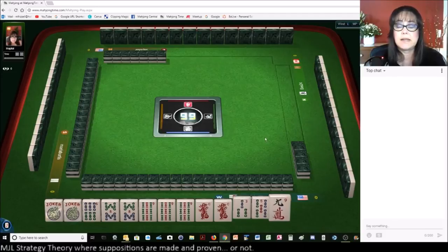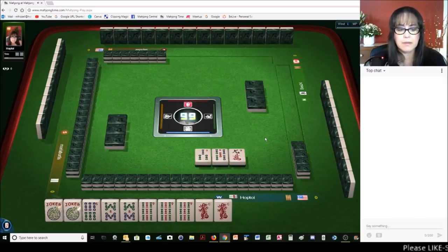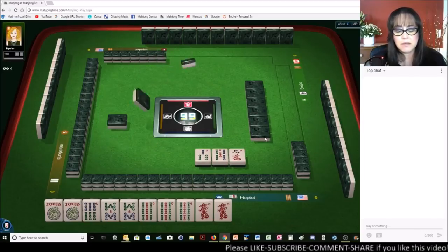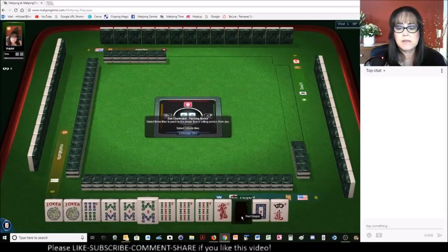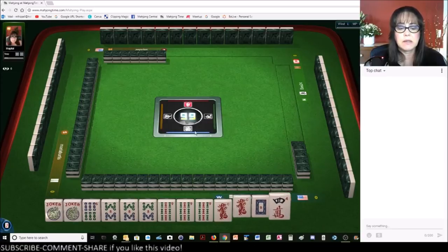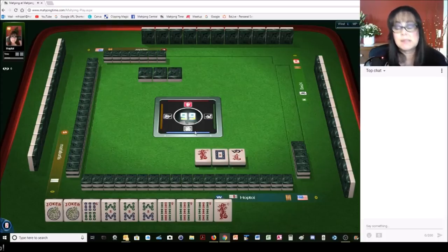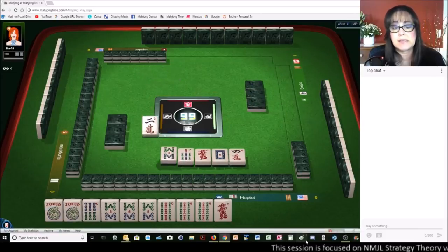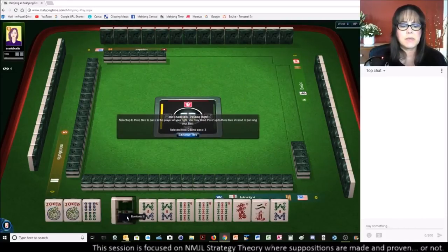It would be really nice to draw a seven bam — a seven bam would fill a gap. The five bam could have been used for a five-through-nine. We do have tiles we can pass. Let's pass those three and focus on either a quint, consecutive quint, or the five-through-nine if we get the five bam back. We can use these jokers as seven bams. We got a seven bam!